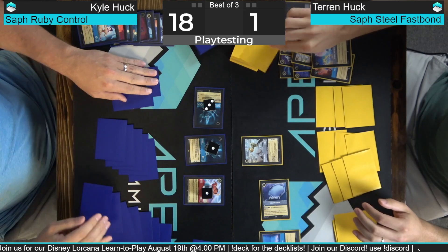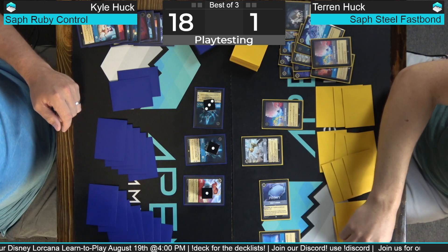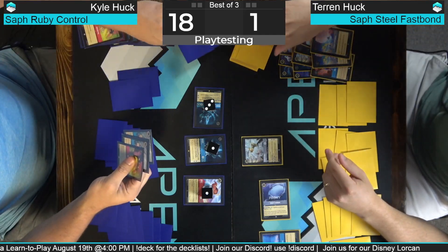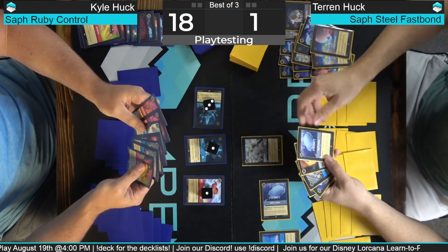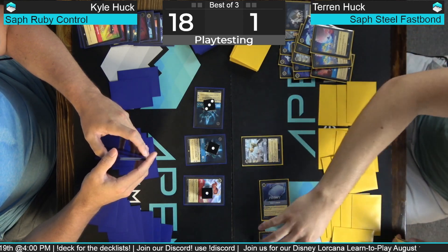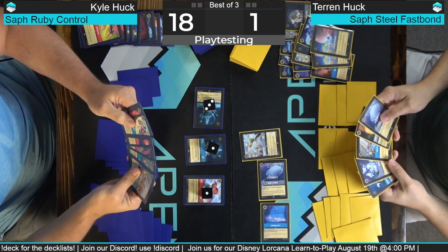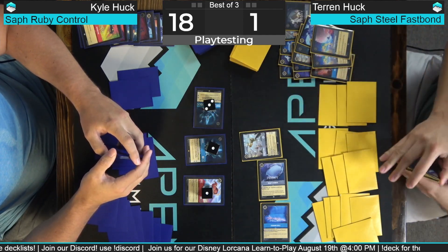He has to remove both of them to not lose. And that's another reason why I was running everything out — otherwise I just discard it to Whole New World and draw seven. Alright, I'm gonna ink, activate Fishbone Quill — now I have three. His deck is good, no doubt. I can smash this one but then I'm dead, so GGs.